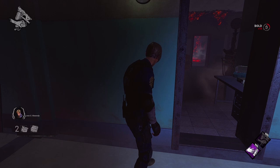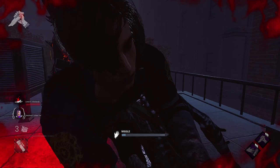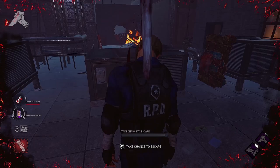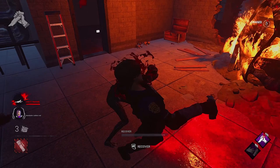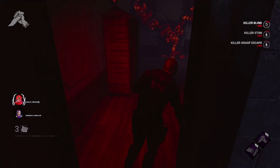Decisive Strike: when you pair Flashbang with Decisive Strike you gain added survivability in case the killer is really determined to finish you off. This is thanks to the stun potential of Decisive Strike and the blind potential of Flashbang. To execute this pairing, get enough generator progress to create a flashbang, then let the killer down you and place you on a hook. Once you are unhooked, Decisive Strike will be enabled. Bait the killer into chasing you again, then when the killer goes to pick you up, hit your skill check for Decisive Strike and drop the flashbang while they are stunned to complete the sequence.